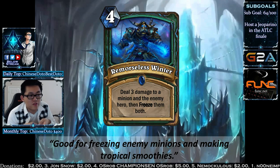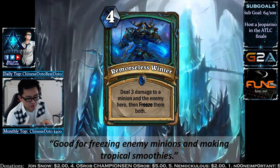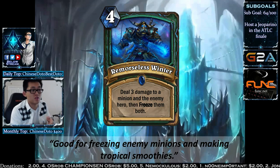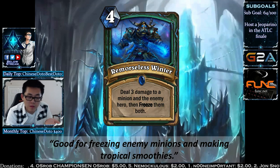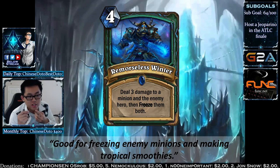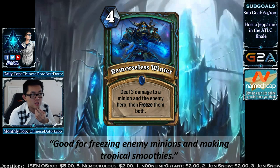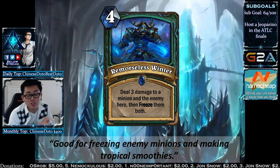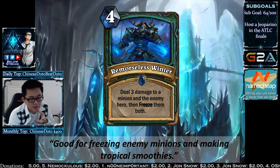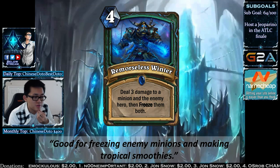Remorseless Winter is a 4-mana spell: deal 3 damage to a minion and the enemy hero, then freeze them both. It's kind of like a double Frost Bolt, but one has to go face and one has to go to a minion. If your opponent has no minions, you can't cast this. It's a very strong Cobra Shot, though Cobra Shot isn't played anyway and strictly stronger cards are already in the game.